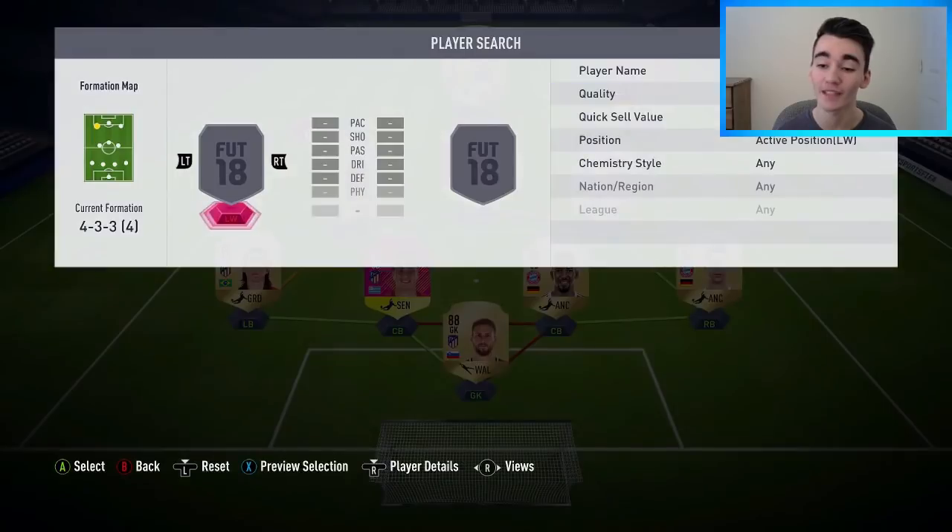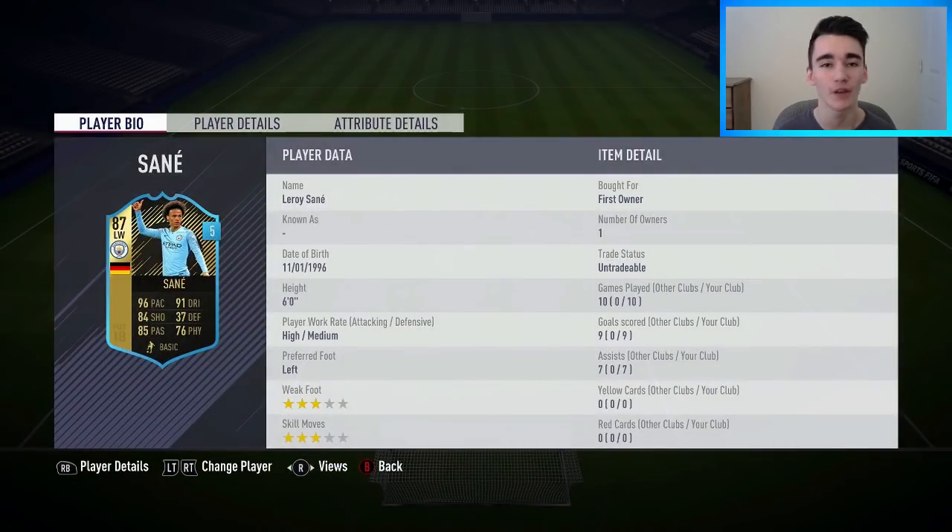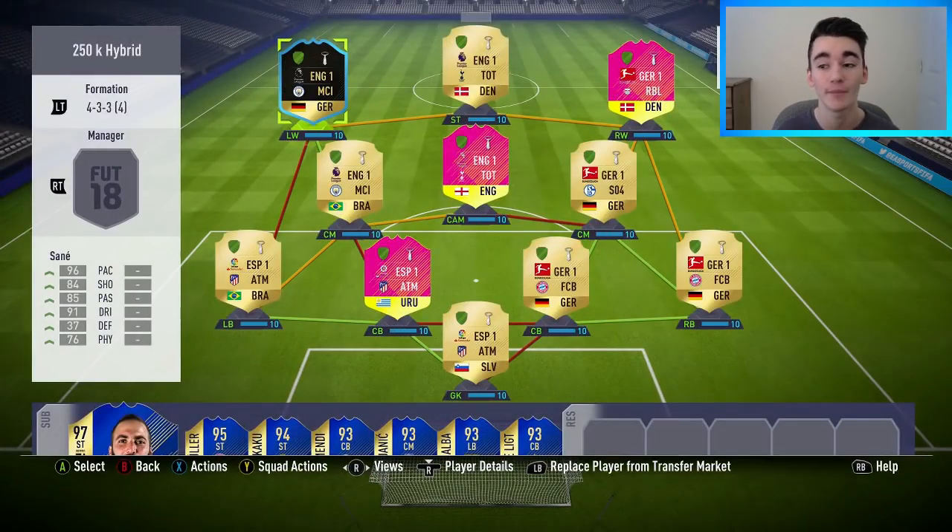In the left wing position, I've gone with the 87-in-form Leroy Sane, but I only went with this guy because I had him on a loan version. I would recommend just going with the 84-in-form Leroy Sane, because if you want to keep it around that 250k to 300k budget, you'll have to go with the 84. Sane is a very good winger on this game — he got nine goals and seven assists in the 10 matches. If you can afford to upgrade him to the 87, I would definitely recommend doing so because he was really impressive.